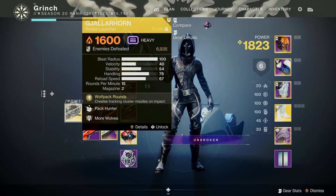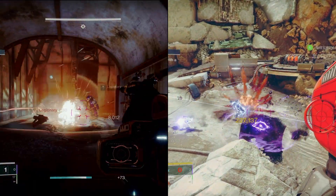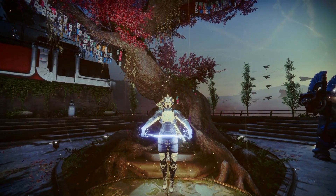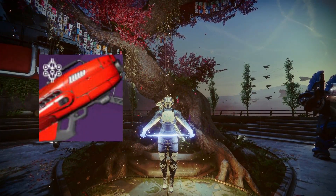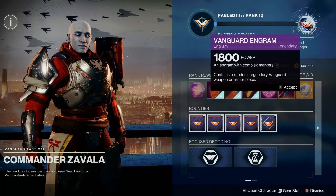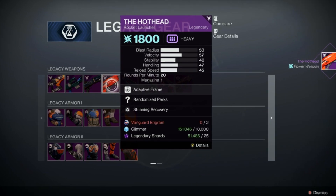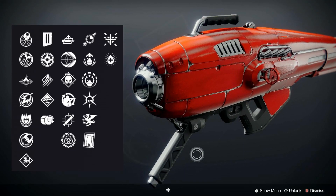Beginning with the heavy slot, currently rockets are in an amazing spot within the game, being able to clear out large groups of adds as well as putting out some of the highest damage in the game. One such rocket is the Hothead, which is easily acquirable with amazing perk combinations. You can get this rocket from Zavala within the tower by legacy focusing two vanguard engrams with the additional cost of 25 legendary shards and 10,000 glimmer. You're going to want to strive for rolls with Impact Casing in the magazine slot, Auto-Loading or Firmly Planted within the first perk, or Explosive Light, Vorpal, or Clown Cartridge within the second.